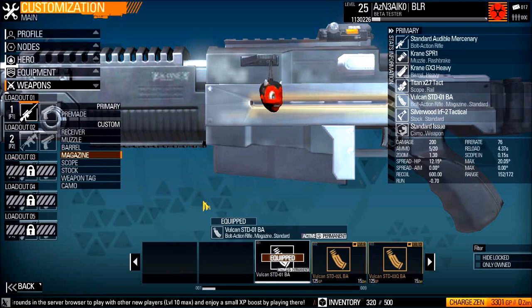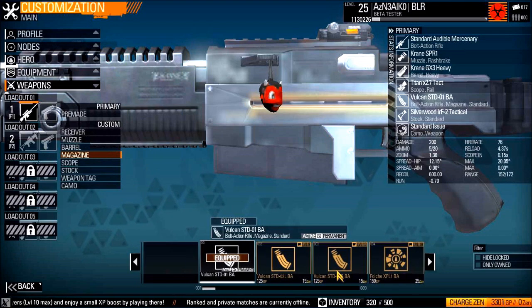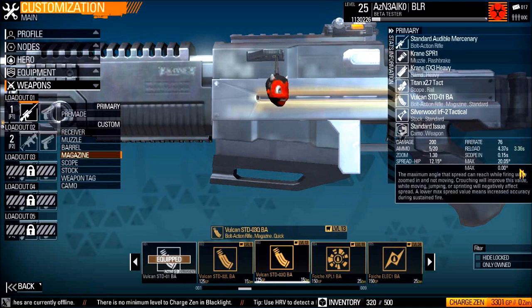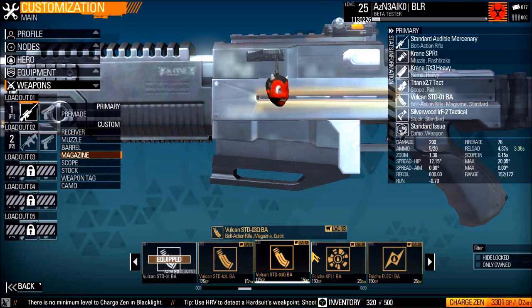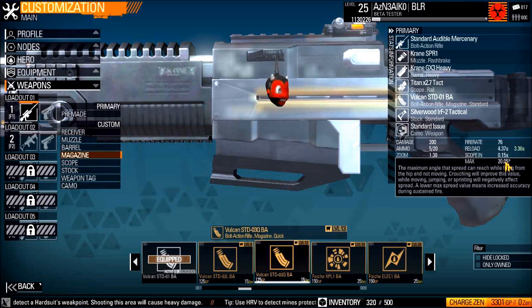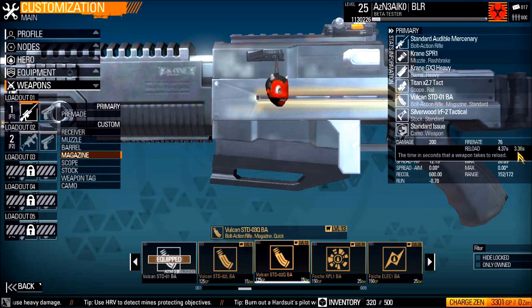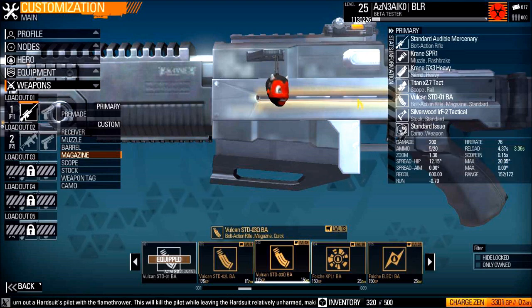So not everything else from here on out is really up to your personal choice. Like magazine — I don't mind rocking a standard magazine. Looks like you can buy another modified magazine here. You can increase the rate at which you run, because sniper rifles are pretty heavy. Here it looks like you have a faster reload. I usually buy the Vulcan STD 03 QBA, which is unlocked at a pretty low rank of level 13, so it's available to you guys pretty quickly. The reload speed, as you can see, is shaved off by a full second. So obviously this is a very, very good attachment for your sniper rifle.